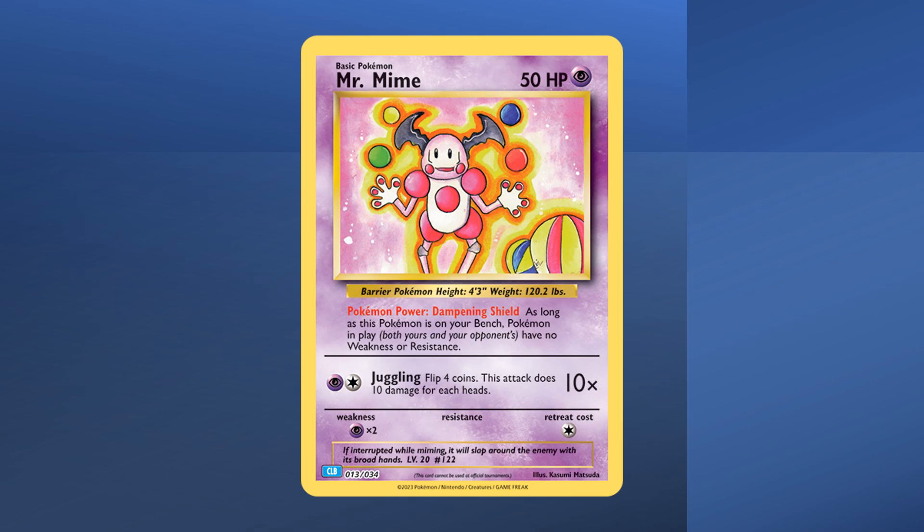Because of the high price point of that set, Pokemon wanted to make sure that collectors with a smaller budget were able to get that card. For that reason they decided to release it together with the other unique cards from that set in the brand new Combined Powers Premium Collection.